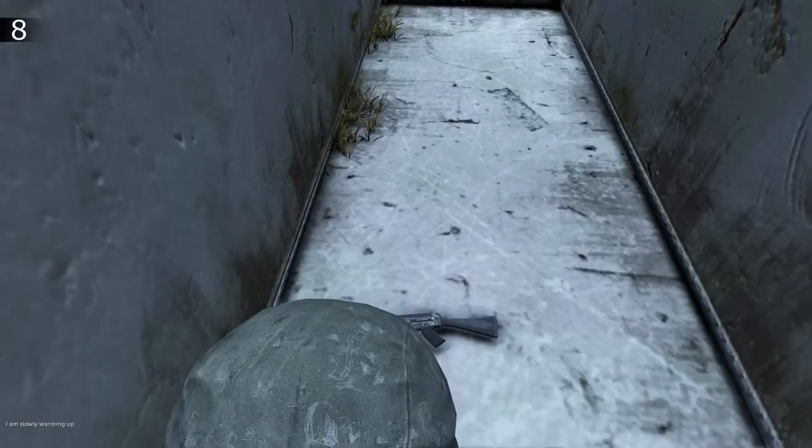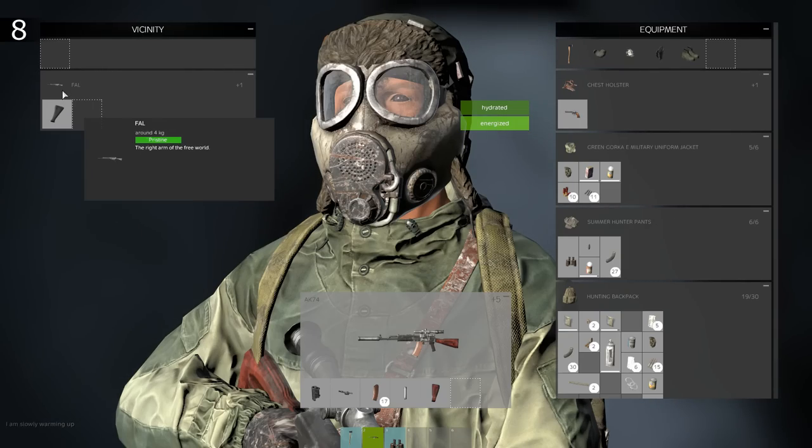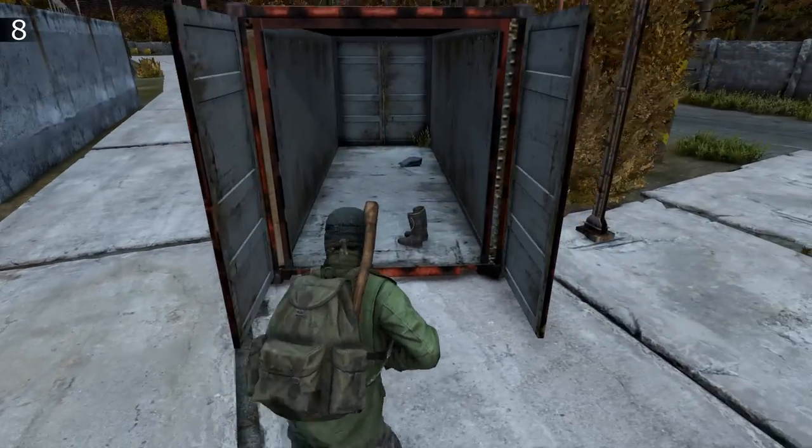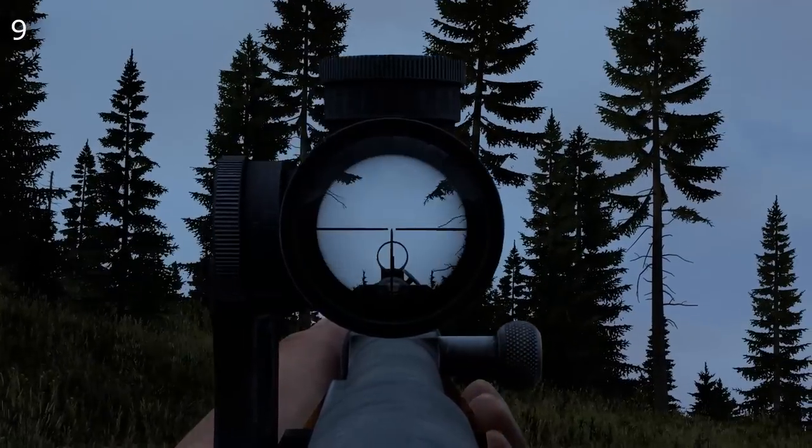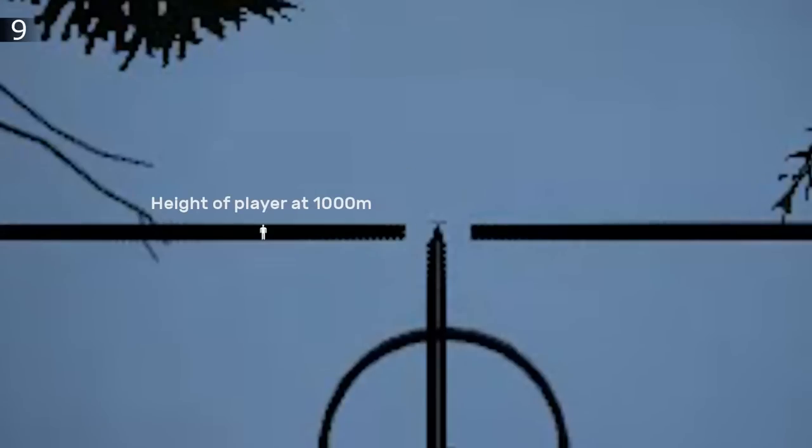Although added in 0.61, these green containers are great for rare military loot — all other colours spawn industrial loot. A new PU scope reticle has been added, and the thickness of this line is the height of a player in DayZ at 1000m while standing, so it's an okay rangefinder too.